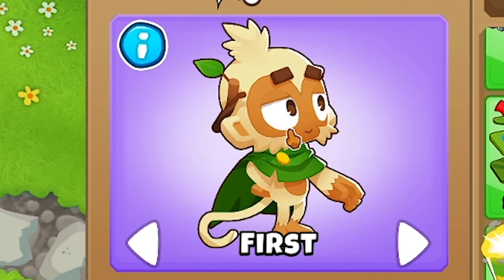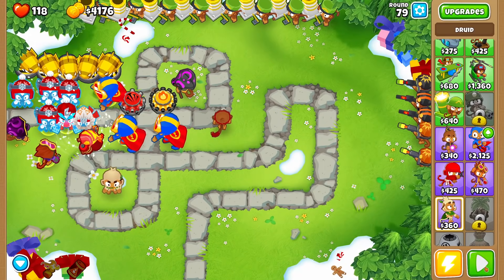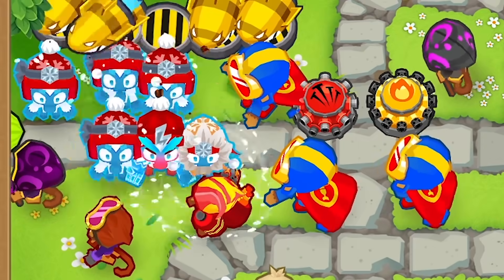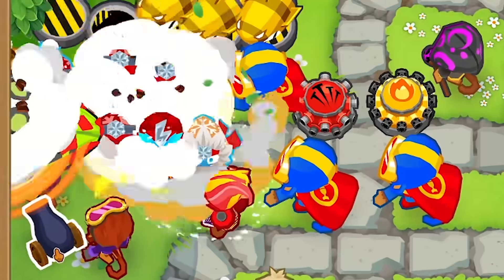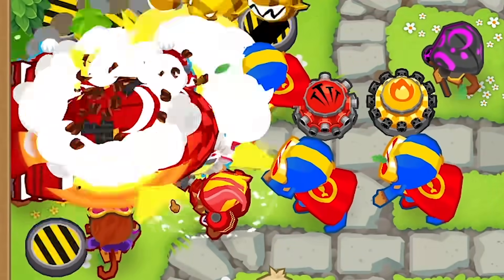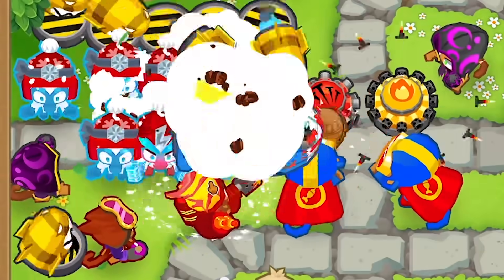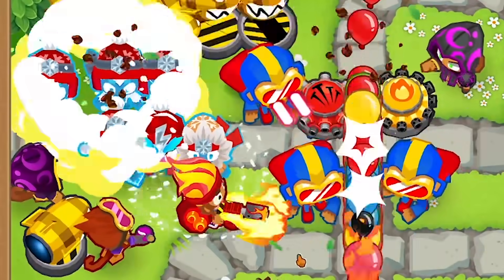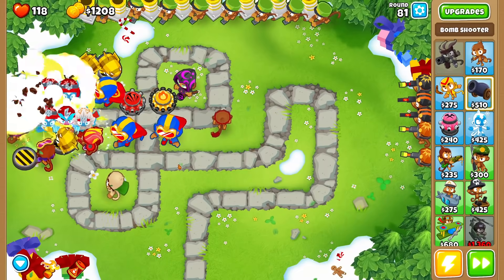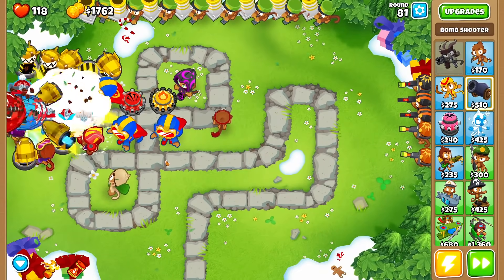We also have a druid going here — probably not going to be very useful at all. Oh, and we're into the ZOMGs now. That means I'm also going to add more bomb towers to hopefully help take these out, because we're going to need lots of damage — they're very tough. Luckily my mortars are helping a lot for those. But those bloons made it way closer than I'm comfortable with. Other than that the levels should go pretty reasonably until suddenly they won't, and I'll be completely overrun.